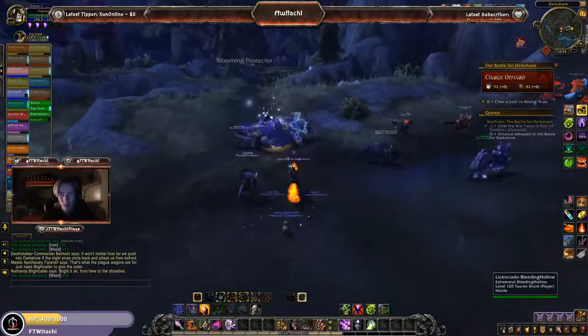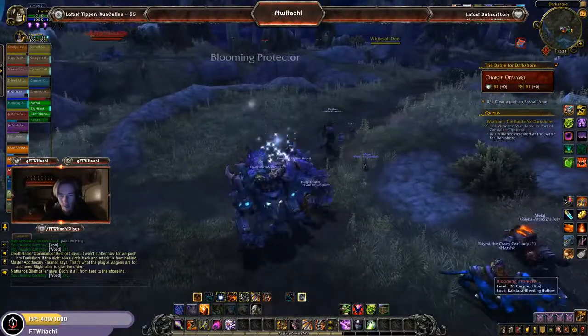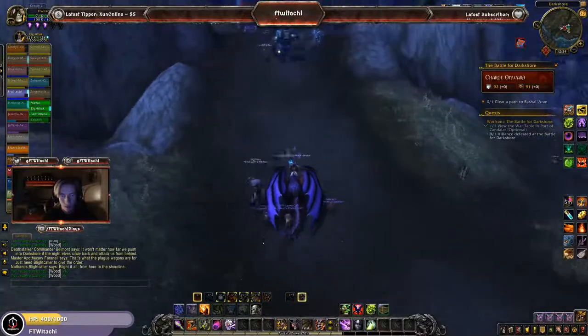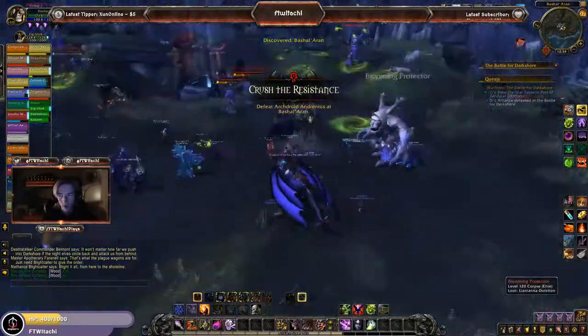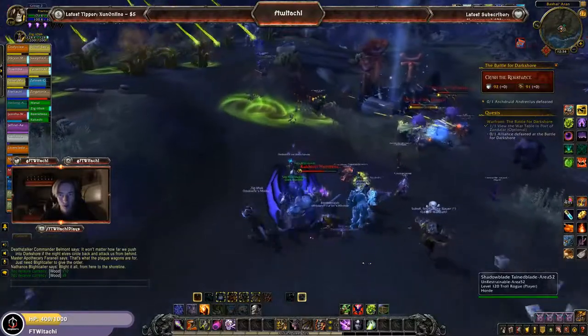We've now caught back up to the Horde forces and we're heading into Bashal Aran. I'm going to collect some wood while I'm here. We're pushing up north — I'm assuming to Lord Danal. Not 100% sure, but it would make sense. Now we're at Bashal Aran. We've pushed our way here. We've got to kill the Archdruid, and there he is. Let's go ahead and take care of this NPC who has this area under control. Let's pop some cooldowns.